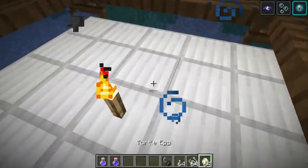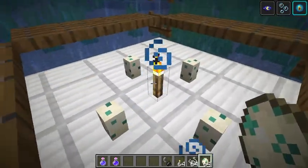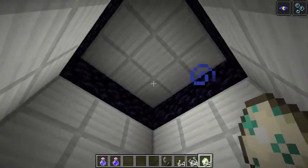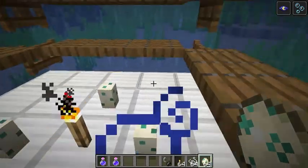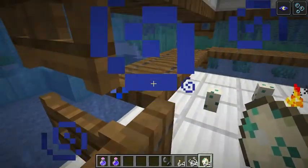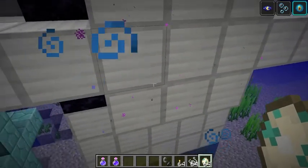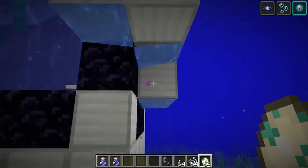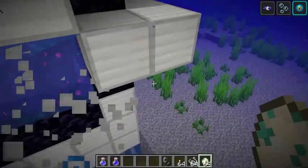Now that we've done that, place a torch right in the center and a turtle egg on each of these four blocks — that's going to attract the drowned from outside. The torch is there so other mobs don't spawn on this platform. That part is set up. Now go outside the farm and remove the bottom two blocks of each portal covering. Now that the portal is lit the water won't flow in, so go around and do that on all four sides.